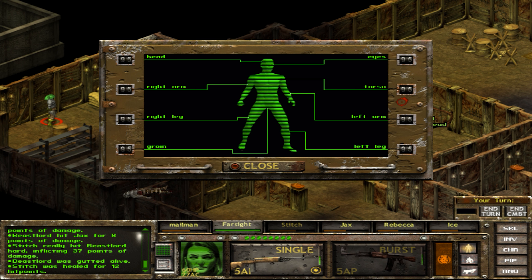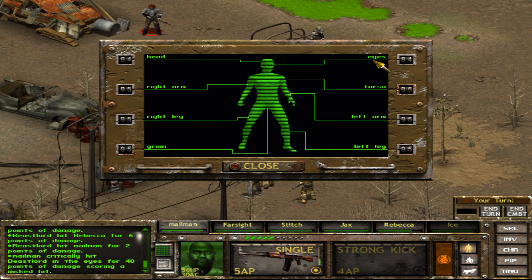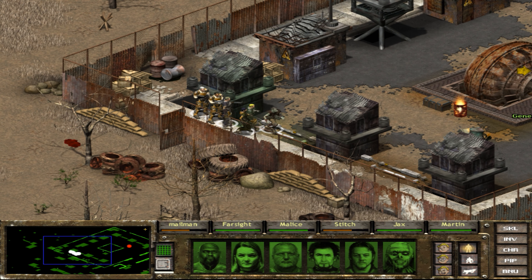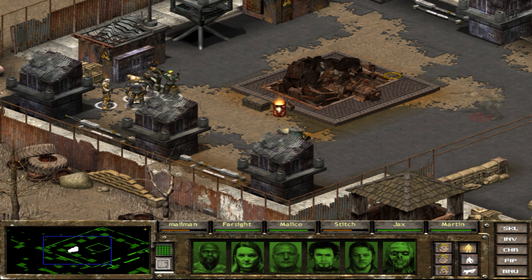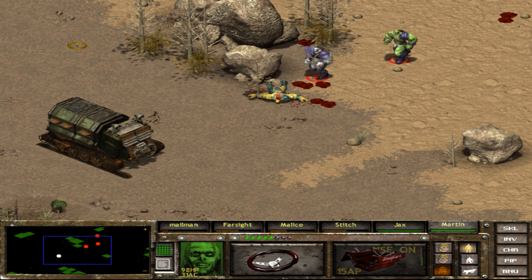Ed has too many standout memories to list. The team went through development hell and layoff hell, but he still remembers that time very fondly — a great group of people driven to do their best. He does remember learning about the gold masters, the final physical version of the game used to make all copies, and having their Interplay producer just yell at the manufacturers to press the button and get it out the door.